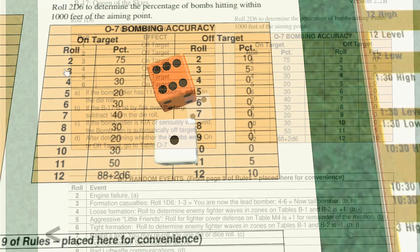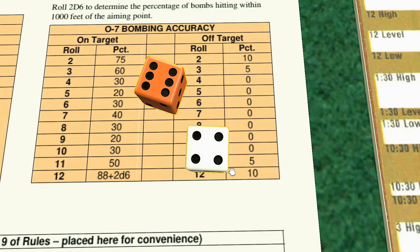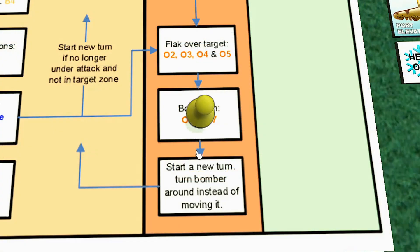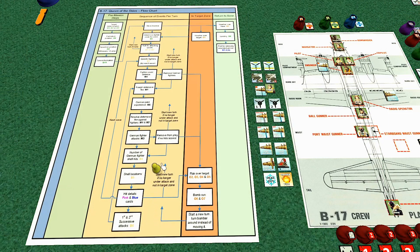We roll a two, which is off target. We still could get some damage but we just miss. We end up with zero effectiveness yet again.